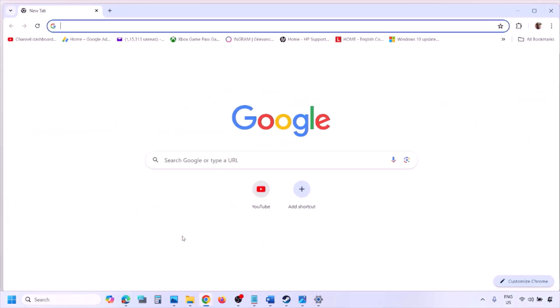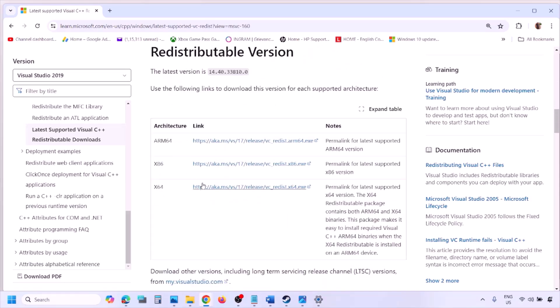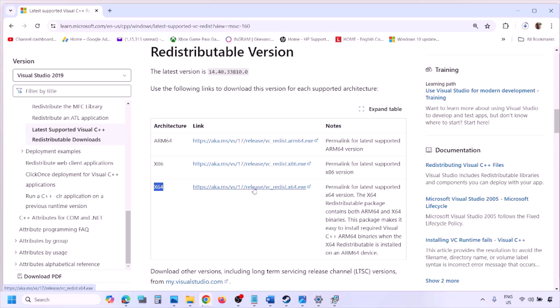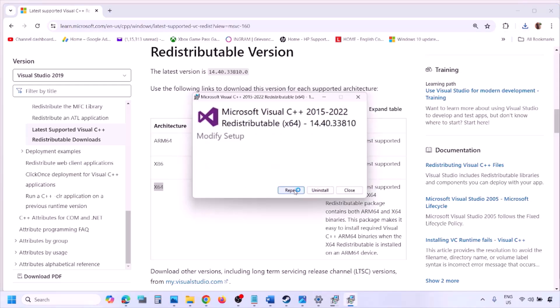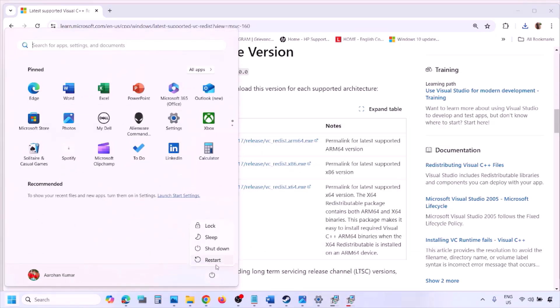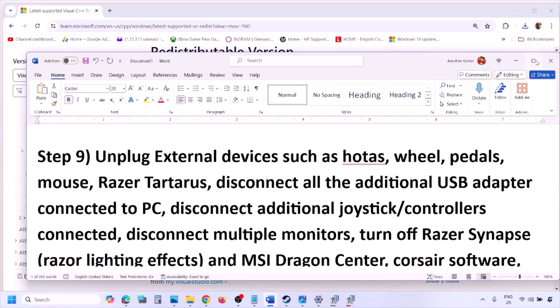The next step is to install the Visual C++ redistributable. Copy the link from the video description and open it in a browser — it will take you to the Microsoft website. Download both the x86 and x64 versions of the Visual Studio 2015-2022 redistributable. Run each EXE file; click Repair if the option appears, or Install if it does not. Allow both to install, then restart your computer — a restart is mandatory — and launch the game.